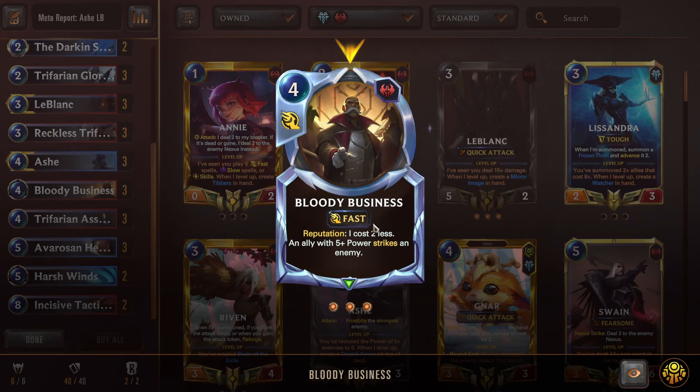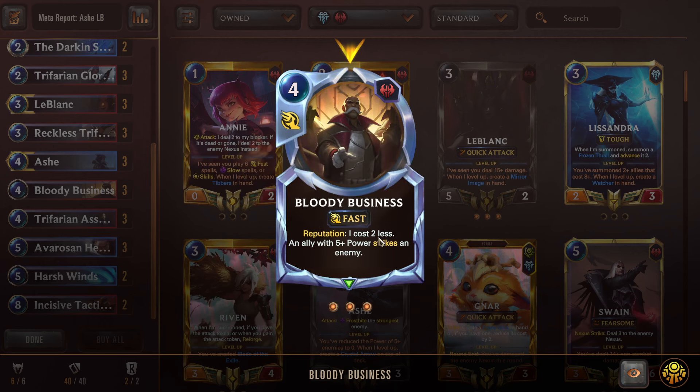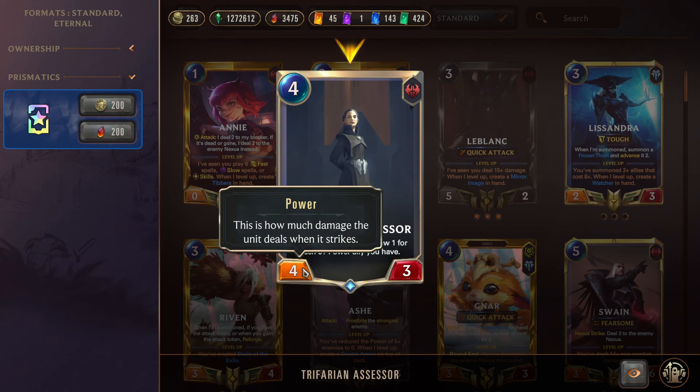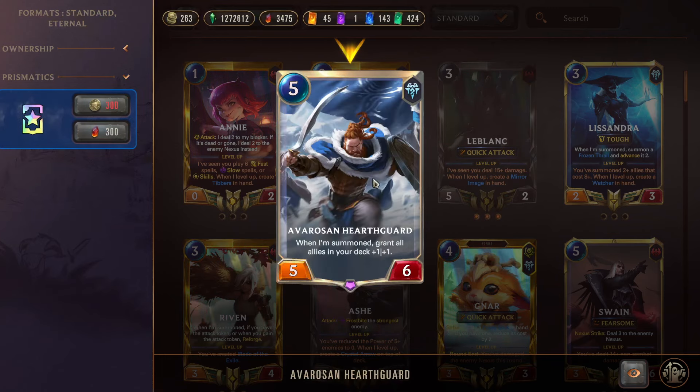Triple Bloody Business is a four-mana Fast Speed spell, but with Reputation it costs two less — again, with Reckless Trifarian, LeBlanc, Ashe, and the Glory Seeker all being five attack, you'll get the Reputation proc most games. They just need to strike four times. An ally with five or more power strikes an enemy, so for two mana this card is insane — the opponent always has to respect a two-mana strike spell. Triple Assessor is a 4/4/3 — when summoned, draw one for each five-or-more power ally you have, and she counts herself too, especially if hit by Omenhawk or the Anaka weapon.